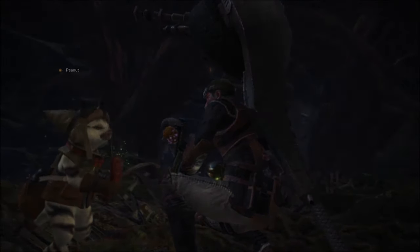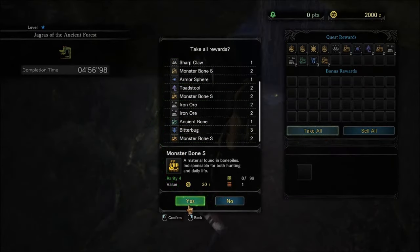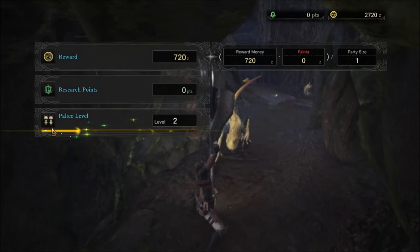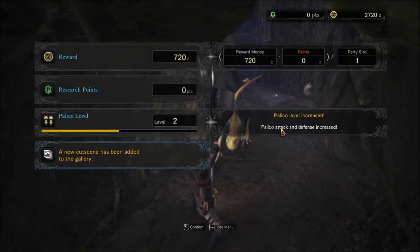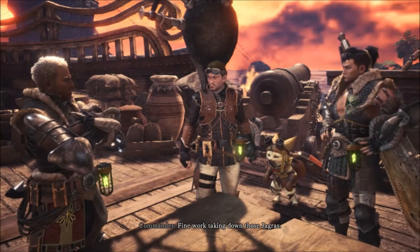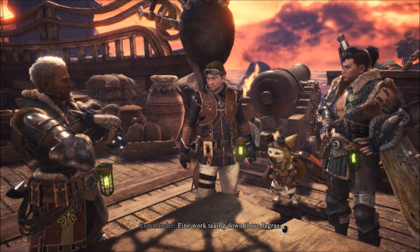Okay, well you won because I got distracted by gathering. It took me five minutes to do that and I made two thousand zennies. Oh my god, there's so many in here — my cat's level two now! I'm not very good with the horn, I haven't figured it out yet. It's a buffing weapon meant to buff allies. Fine work taking down those — the joggers, yes.